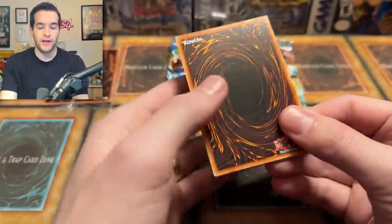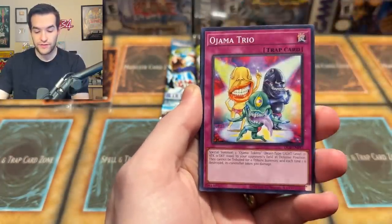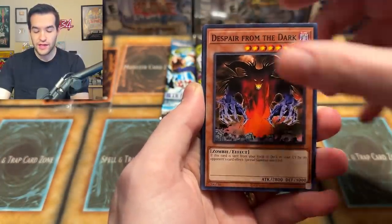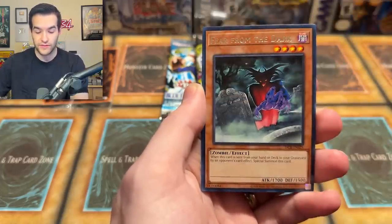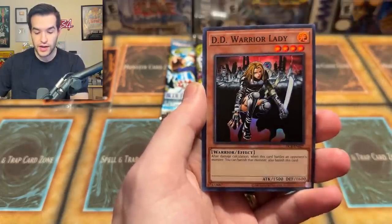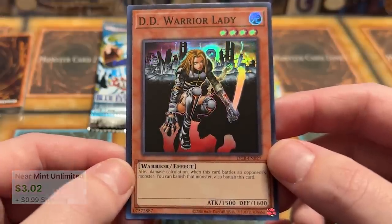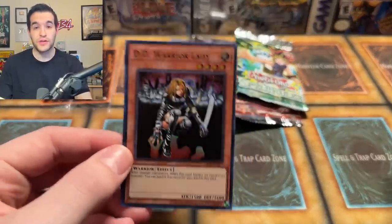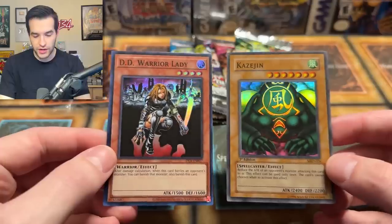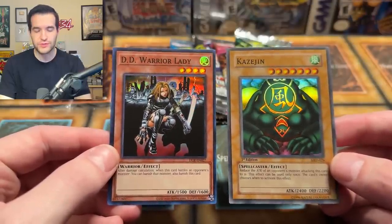Dark Crisis — and these new cards look different. Very interesting. Ojama Trio. Let me know in the comments what you think about that. Also, to enter the giveaway, just leave a comment down below. DD Warrior Lady — so we already have a super rare with the new printing. Looks so much different, very interesting. I was trying to find an old school DD Warrior Lady to compare, but here's another old school card so we can kind of see the difference. This is a Metal Raiders card, so it's not the exact same set.